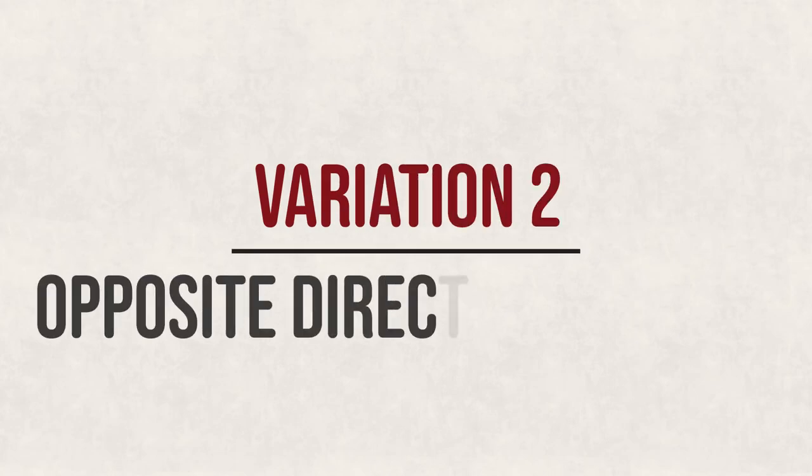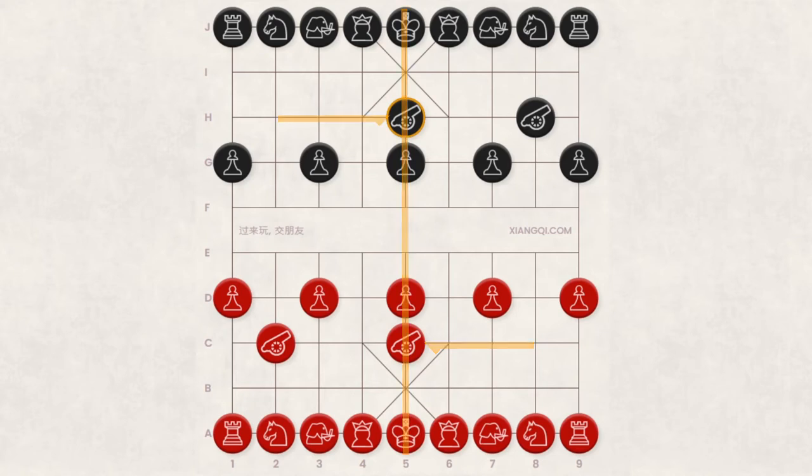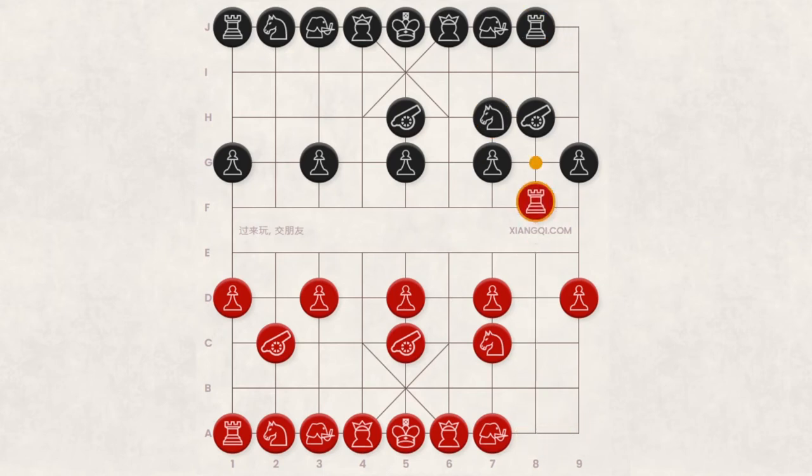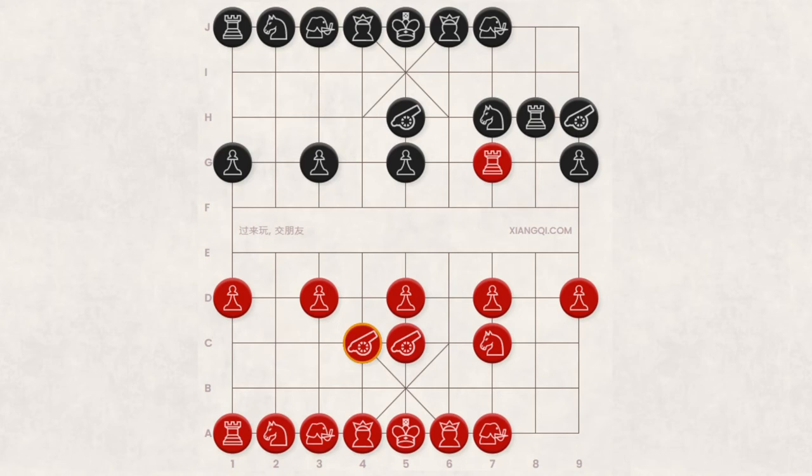Variation 2: Opposite Direction Cannon. Whereas the Same Direction Cannon variation refers to black moving the cannon from the same side as red, Opposite Direction Cannon refers to moving the cannon H2-H5 from the opposite side of red. A common result is A8-C7, J8-H7, A9-A8, J9-J8, A8-G8, H8-H9. If red captures the black chariot with G8-J8, black can respond with H7-J8, then A2-C3, J2-H3. On the other hand, if red does not capture with G8-G7, black can respond with J8-H8, then C2-C4, J2-H3, D3-E3. In both scenarios, the red and black sides have many opportunities to progress their boards further.